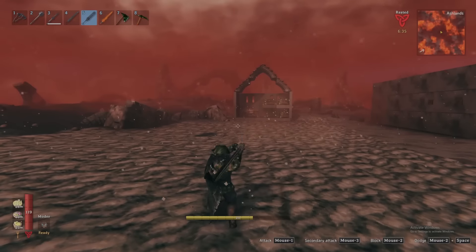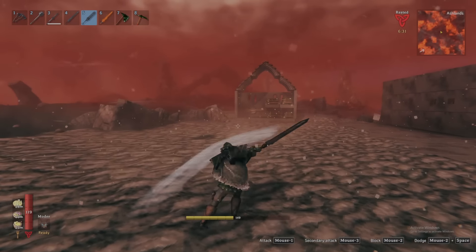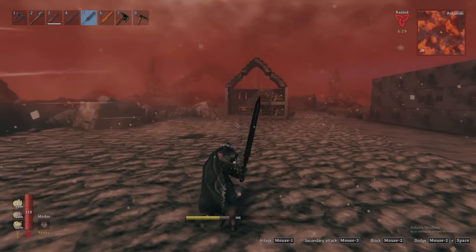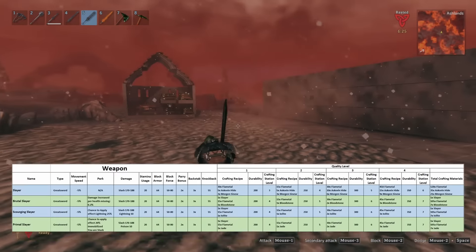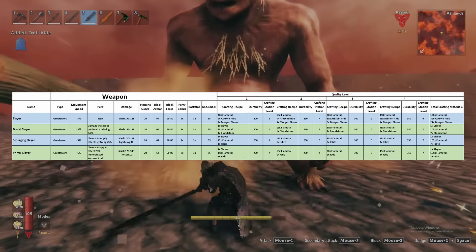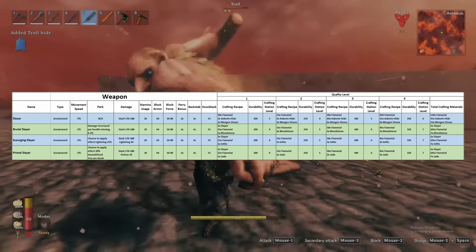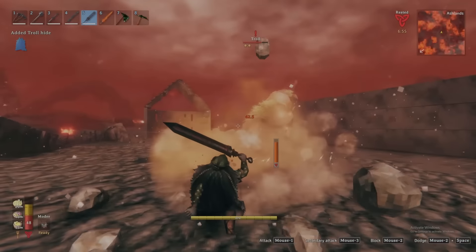Second is the Slayer, being the second greatsword introduced to the game behind the Mistlands Chrom, whose attack patterns it shares. While the Brutal, Scourging, and Primal versions all look badass, the greatsword falls short in its limited attack speed as did the Chrom before it. However, it does stand out dealing significant damage and having higher block armor and force compared to most other melee weapons.